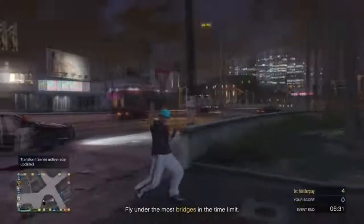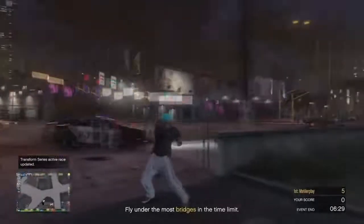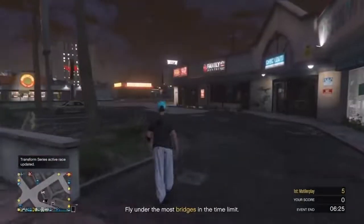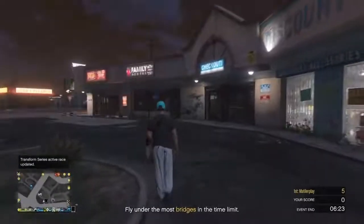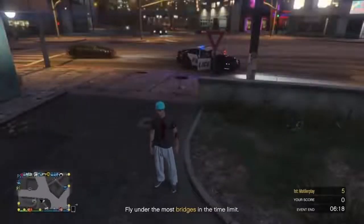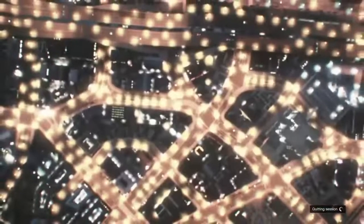I'm going to be showing you how you can get director mode outfits online, as well as getting the duffle bags online with those outfits. To get the 100% save with the outfits, you need to have an event in the session like I do. Then you want to be wearing a standard outfit, and after that you want to go to story. I'm just going to cut ahead in the video until I get there.